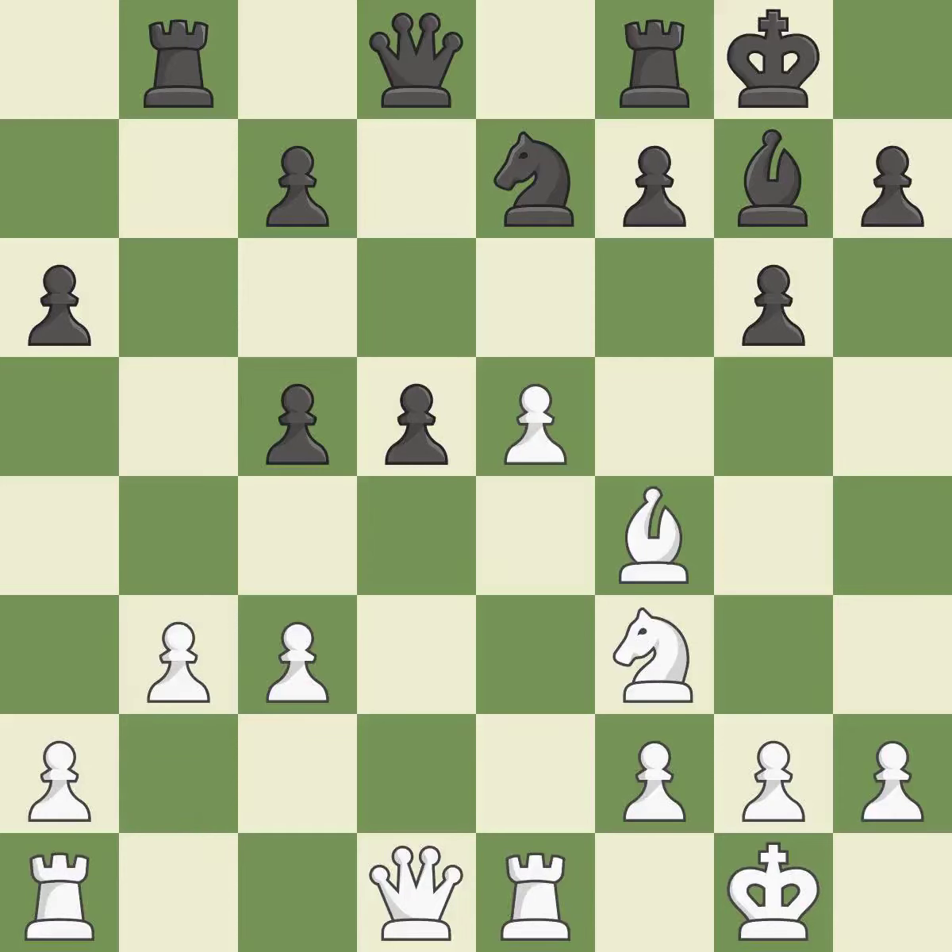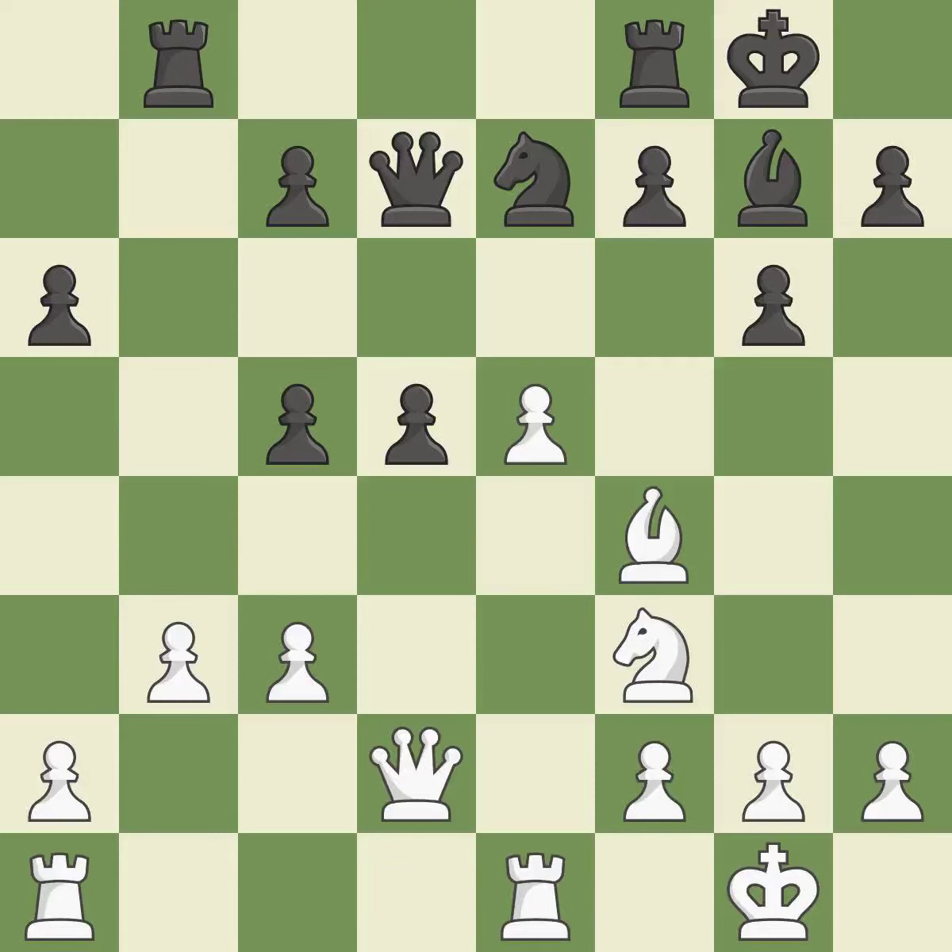The pawn is now on a safer square. The rooks can see one another and can defend each other. The rooks are linked, making it easier for them to work together in the future. A rook enters the action after developing outside of its starting square.